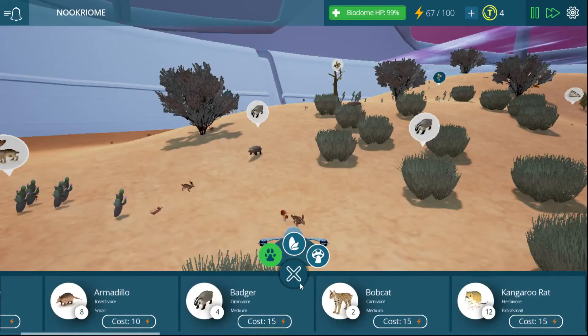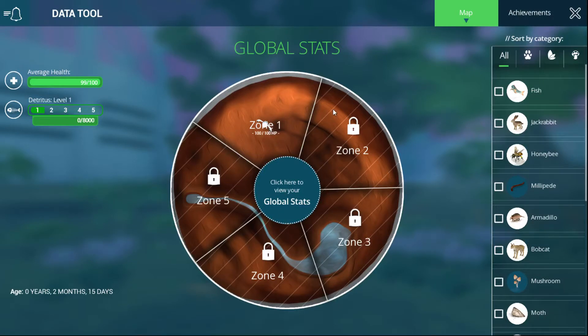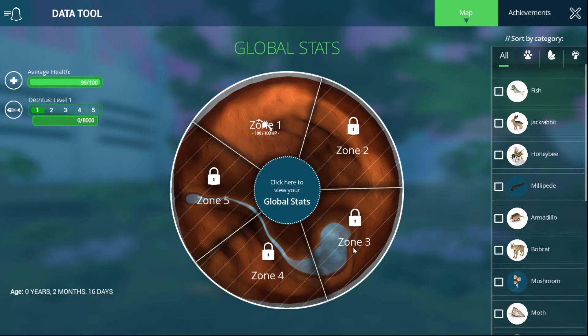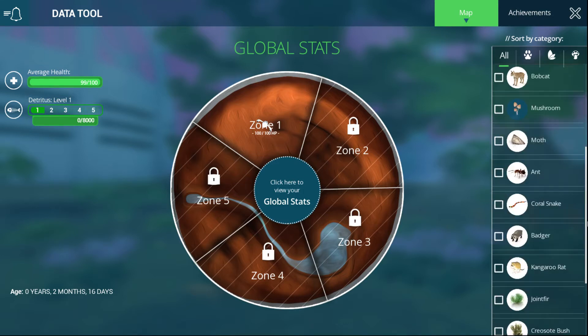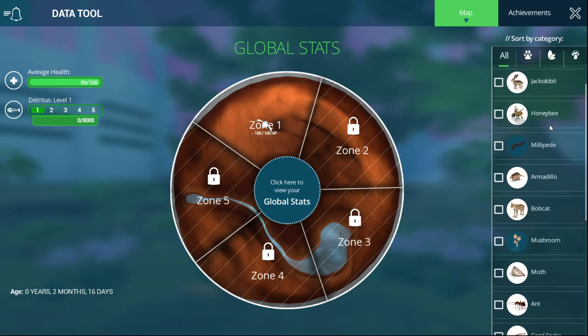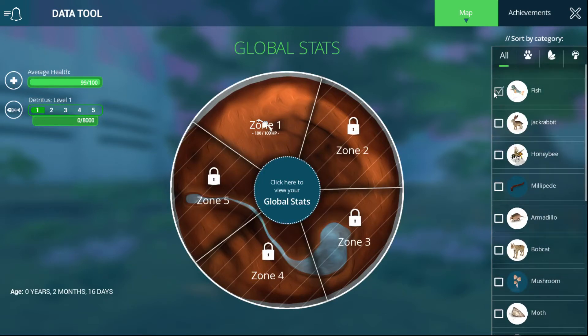We can almost get a bigger biome here. We have zone 1, and we can actually move to zone 2 for 50. We only have 4 points now since we bought the cactus. One of the things in here is fish — fish is not in my animal list. Obviously there's no water here. But even on the jungle biome, the fish is in the menu but I can't actually buy them. I don't know — maybe if I can't do it until I get to a certain zone? Maybe in here where the pond is?